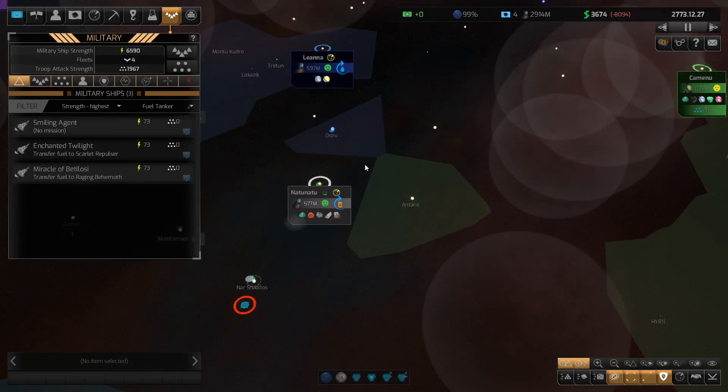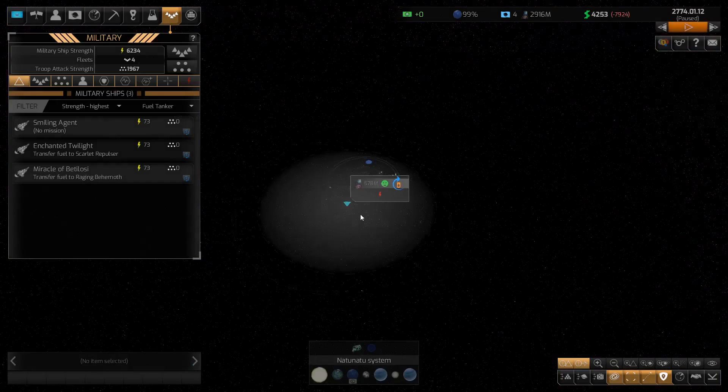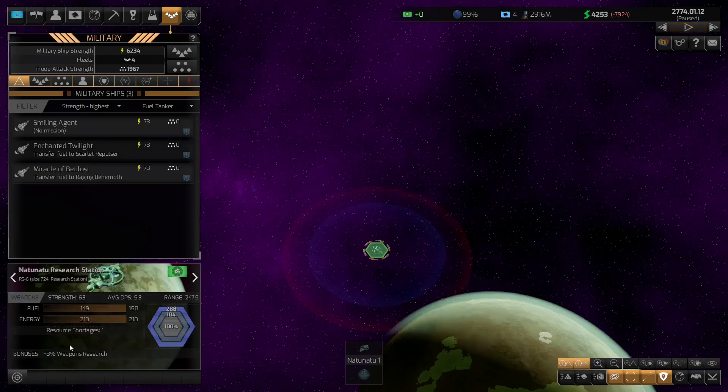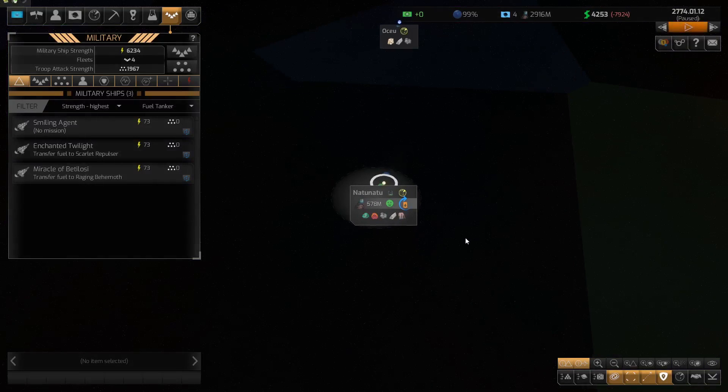I'll allow them to just keep on building whatever they want at this point in time. Our cash flow is starting to come good again a little bit. This one will be a drain for a short period, but we'll try to get a base built here as soon as we possibly can. We're going in — I'm going to leave it here. Thanks for watching. I'll catch you in the next episode, where we'll go in and start the actual combat. We'll take out this particular base — there's no one on board, so I thought there might have been a scientist we could capture. Anyway, I'll catch you next time. Thanks for watching.